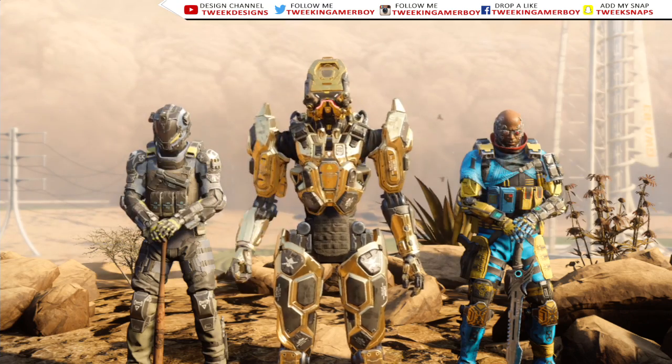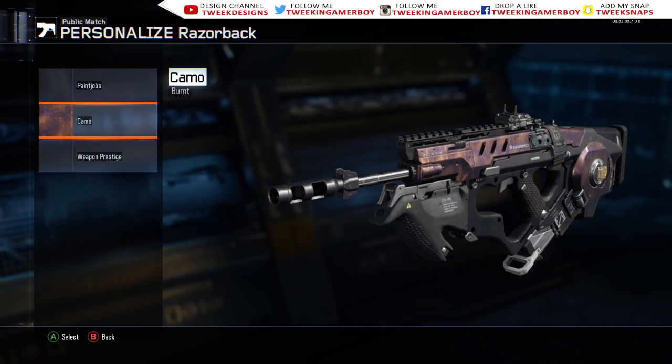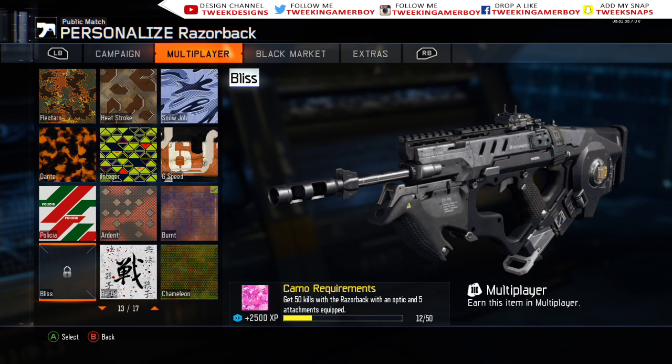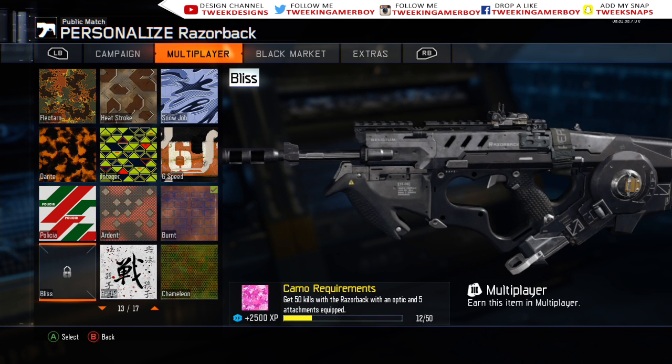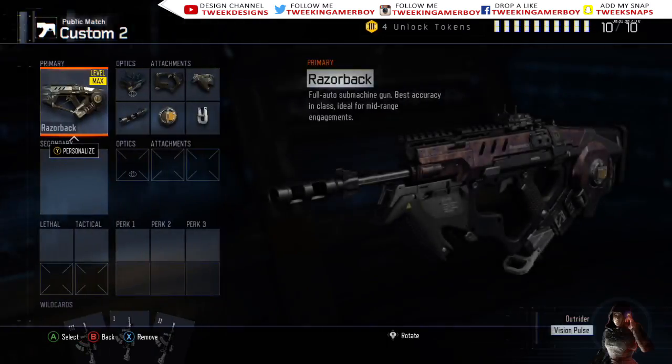We should have one more game and have diamond camo. All right, so we got our Burnt camo. Let's go ahead and throw that on — we only need 38 more kills with the gun and then we will have gold camo and unlock diamond camo for all SMGs.